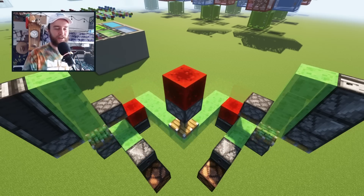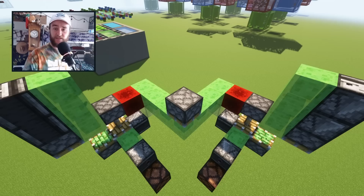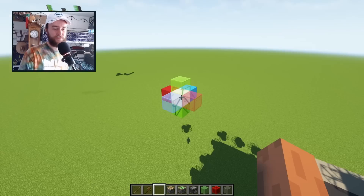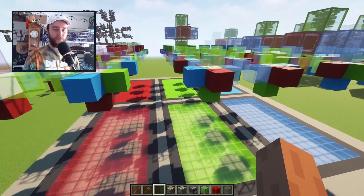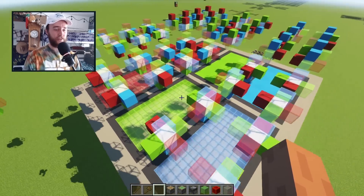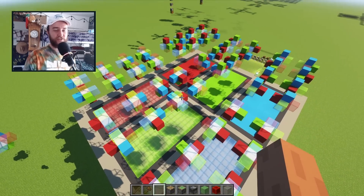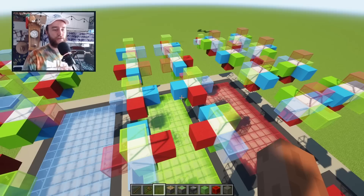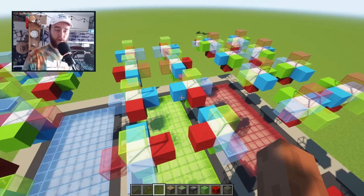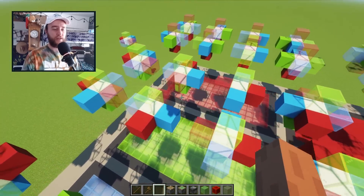An early source of frustration for new Minecraft players is to learn that some machines will actually do two different things depending on which way they're facing. It turns out that for any given structure in Minecraft, there's actually 48 different ways to build that same structure. Most of these 48 you would never build on accident because there's only eight of them that keep the shape right side up. The rest flip it upside down or sideways. Out of those eight, four are the mirror image of the original shape.